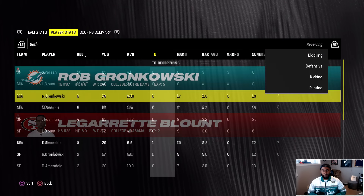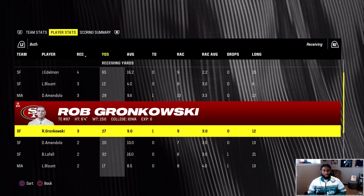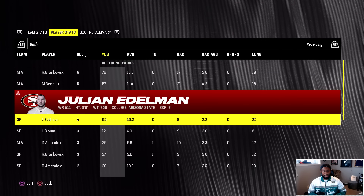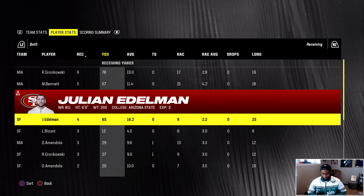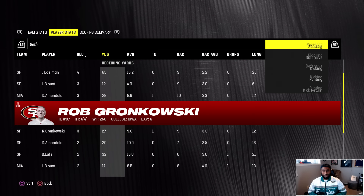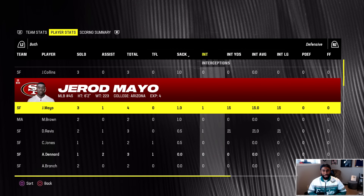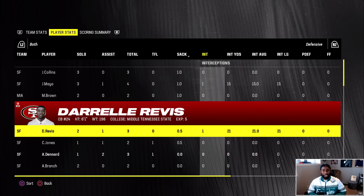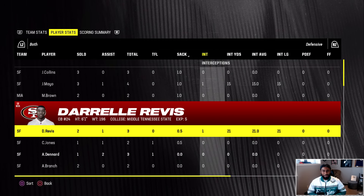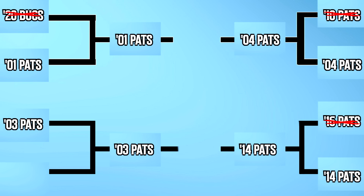Brady from the 2016 team threw two interceptions. Both Bradys threw a pick — one threw a few more. Gronkowski had six catches for 78 yards. Martellus Bennett had a touchdown — it was a good tight end group — but the wide receiver corps of the 2014 Patriots was just a little better. Jamie Collins and Gerard Mayo — he had an interception and a sack, player of the game candidate. Revis Island had himself an interception. The 2014 Patriots are moving on.